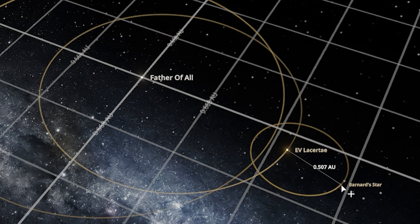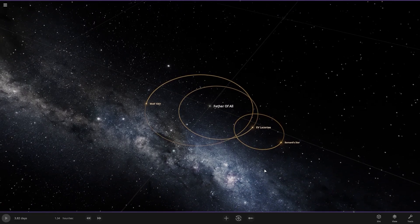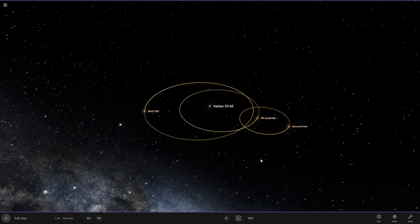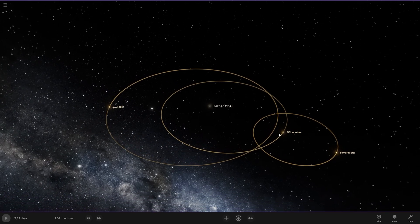This Barnard's star is our next candidate and it's going to orbit this EV Lacertae here. So these are one, two, three, four — these are four stars as you guys can see. And let's rename all these stars.